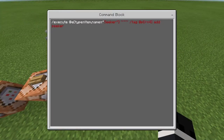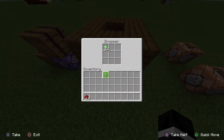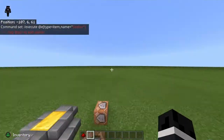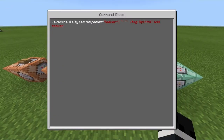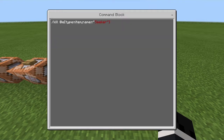If there is an item named seeker, it will tag the closest person to that item and add the tag seeker. You can do this with anything you want — this can be a randomizer with eight or nine items for nine players, so one person can be player one, player two, player three, and so on. You just have to expand this. The next command block is a slash tag target.